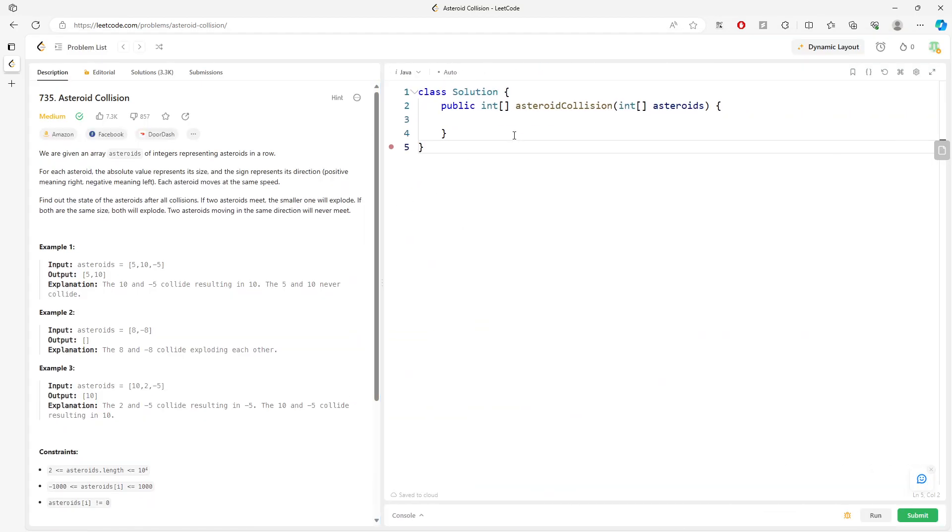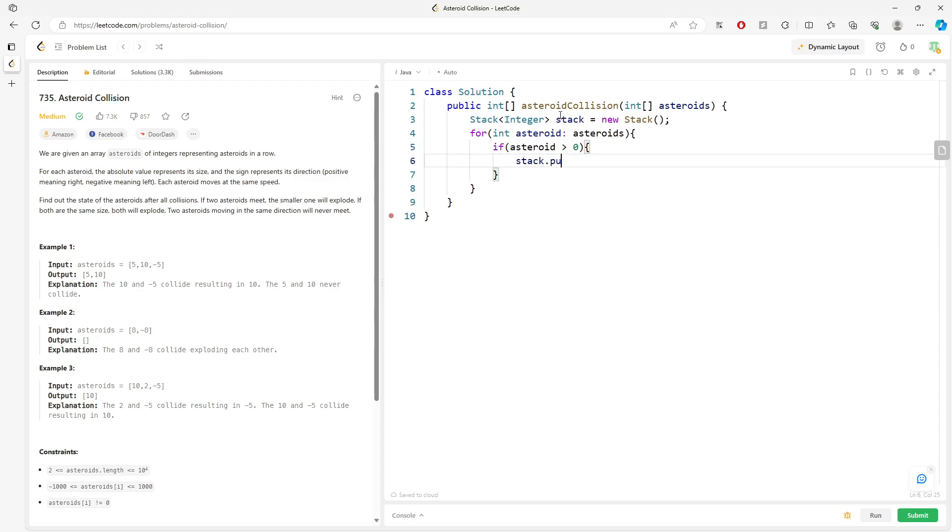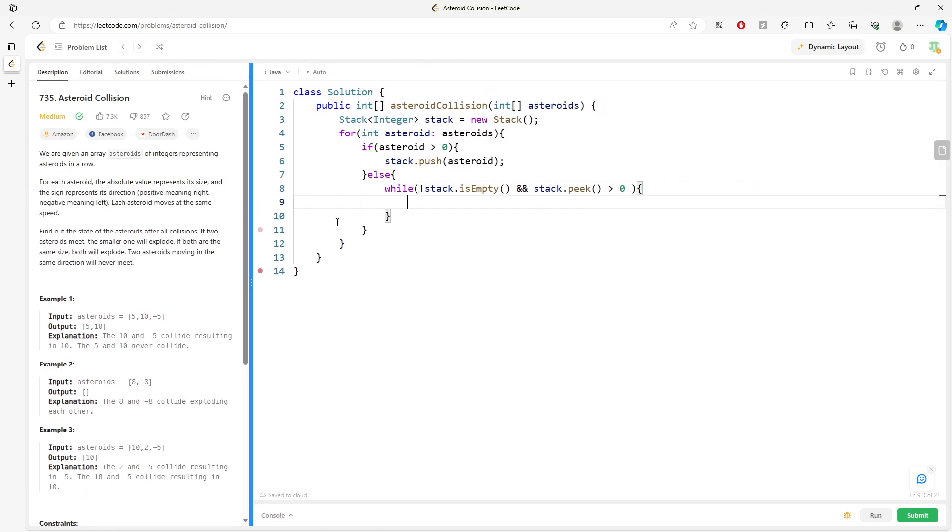I have a stack to store integers, then I traverse the array in a loop. If the asteroid is positive, I just push the value into the stack. If it's negative, it's either going to collide or you pop. So while the stack is not empty — meaning there is something in the stack — and also the stack peak is a positive value, just in case there can be negative values in the stack.